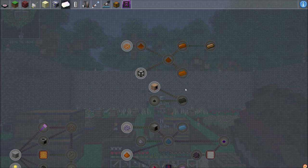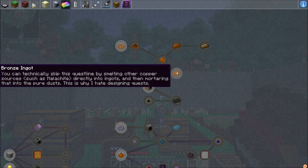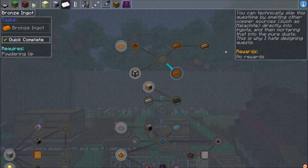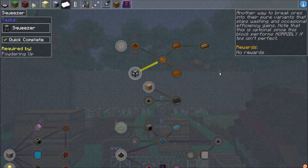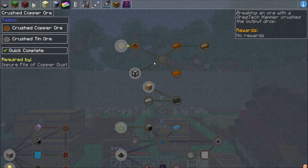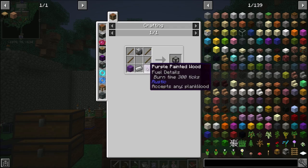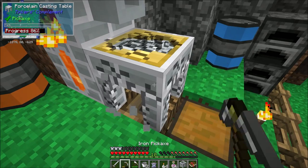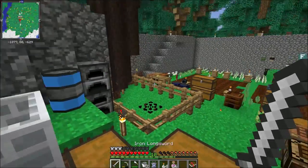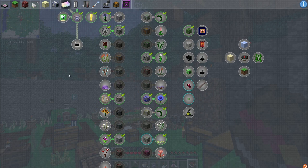I'm going to set Thaumcraft aside and dedicate more of a whole episode to it. But the reason I want to unlock it is for alchemical brass since we're going to need it. We need to go ahead and get ourselves a squeezer — technically we can skip this questline but I'll follow it properly to get quest credit. The squeezer recipe is a block of iron, iron ingot, wood, and sticks — not bad at all. Let me switch to that and get that stuff smelting. While we wait, we should go find copper — more mining.